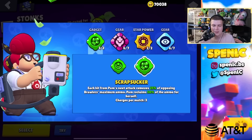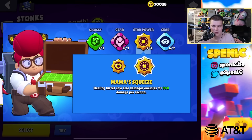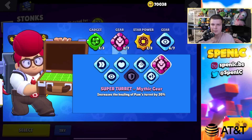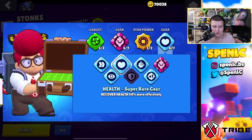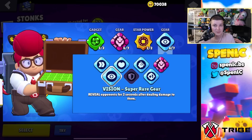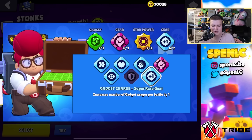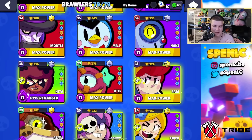Pam: scrap sucker gadget 100% of the time, mama's squeeze star power 100% of the time — mama's hug in quick fire occasionally. Mythic gear 100% of the time. On hot zone, health gear is very good — she's a tank so staying alive in the zone matters. Vision gear on grassy maps is underrated, but gadget charge for four scrap suckers is the preferred second gear.